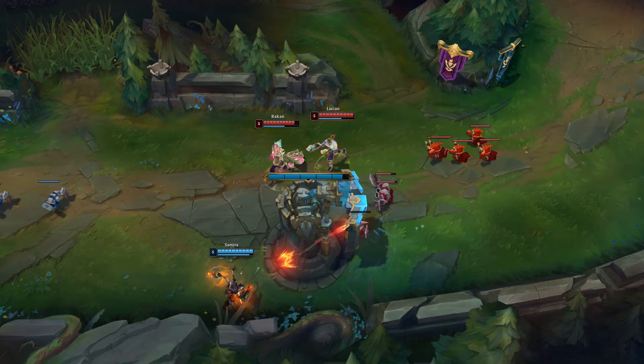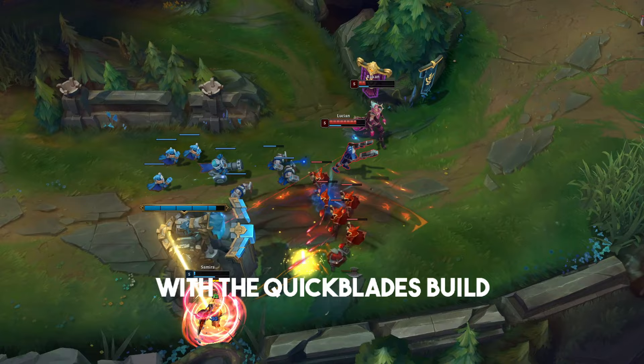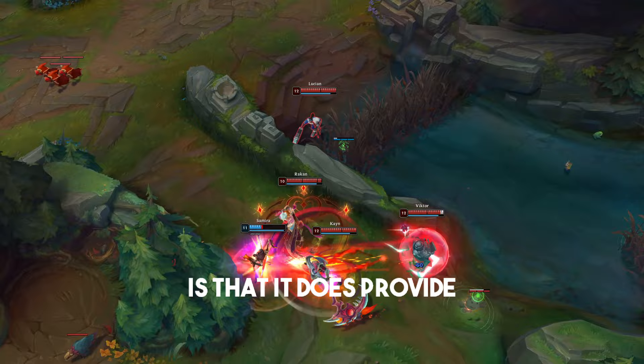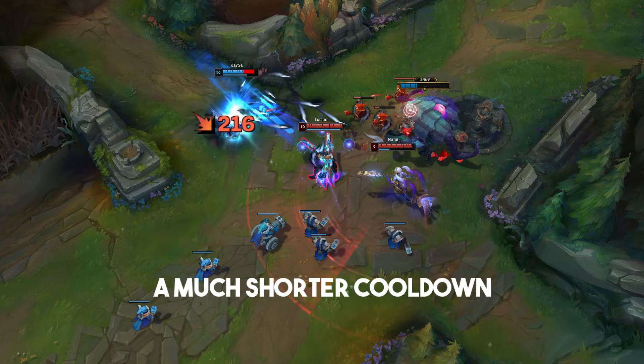So the Kraken, Essence Reaver, and Quickblades core will be dealing more damage at all times. Keep in mind we didn't even factor in Lucian's ultimate damage, which will also be much more with the Quickblades build. The one upside to the Galeforce, Fire Cannon, and Infinity Edge core is that it provides more upfront safety. However, the haste from Essence Reaver and Quickblades combined with the Quickblades passive that reduces ability cooldowns means your E is on a much shorter cooldown, providing more consistent mobility throughout a fight.